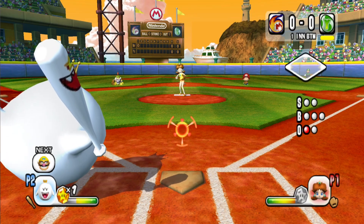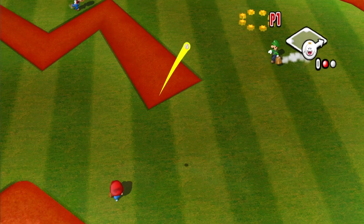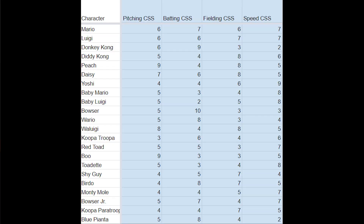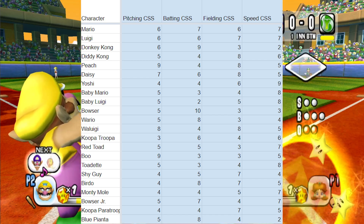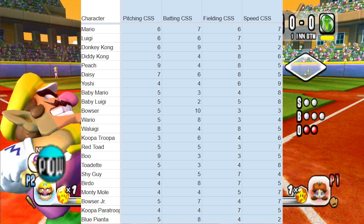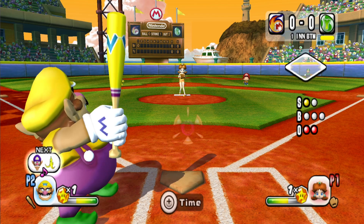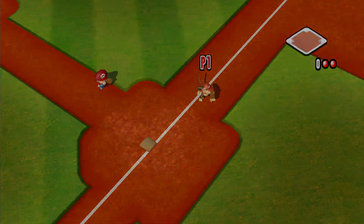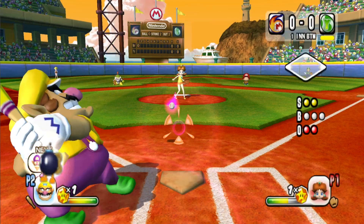So what we have to do is decipher what all of these mean. Some of them are obvious — they're the exact stats the game tells you for pitching, batting, fielding, and speed. But if you've watched this channel for a while, you know that these stats lie. They're purely for visual effect and don't actually correspond to anything in the game.